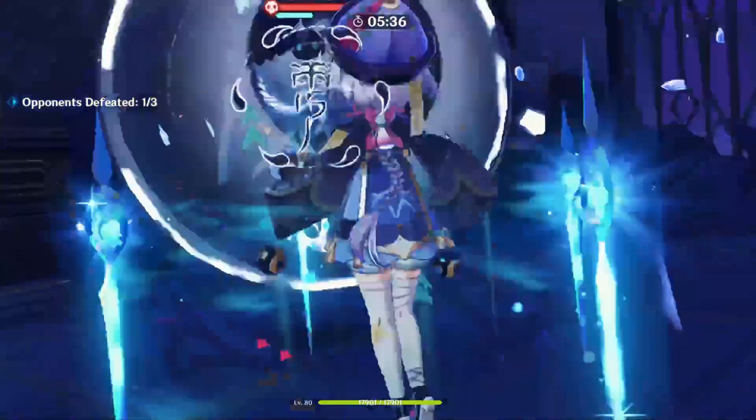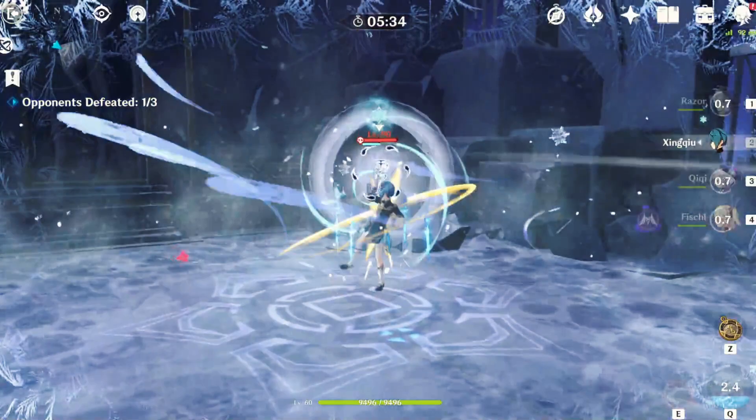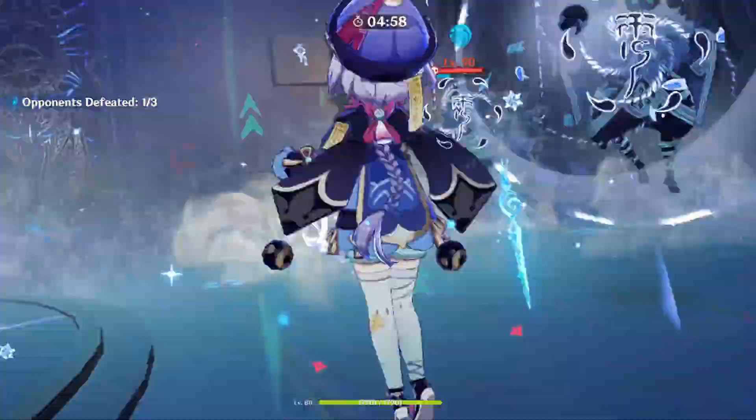Some challenges I've thought through with this team: cryo enemies can be tough without the pyro element, but thankfully because of how much normal attack damage Razor does, it is countered a lot faster than with other comps that have a weakness. Also with cryo, if you use Jean Q's skill rotation it can cause him to freeze himself mid-kick, leaving him pretty vulnerable to being one-shot — he is level 60 right now.